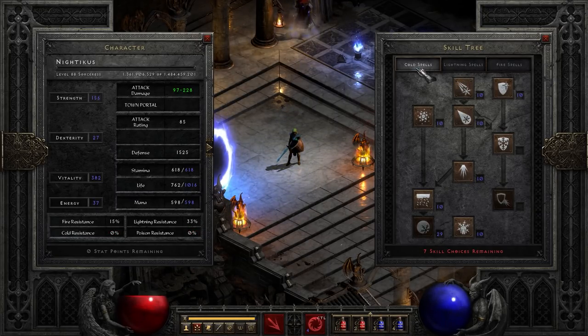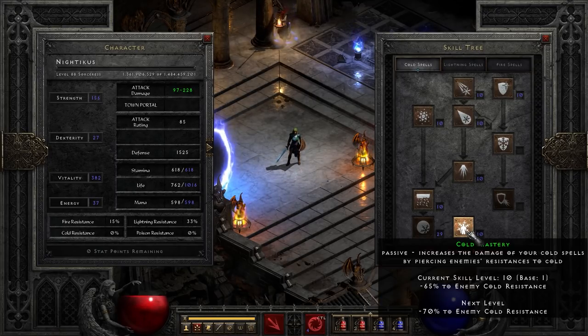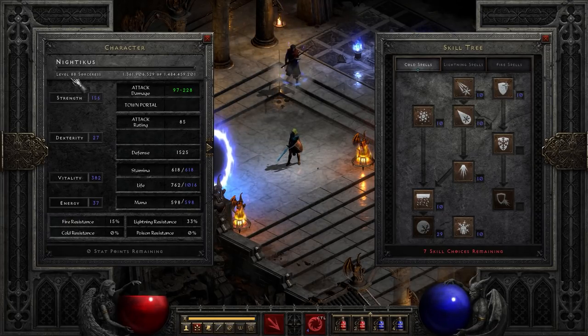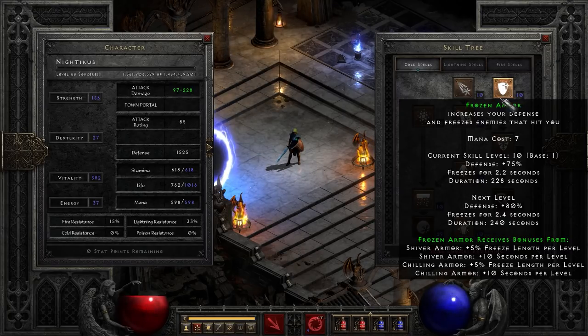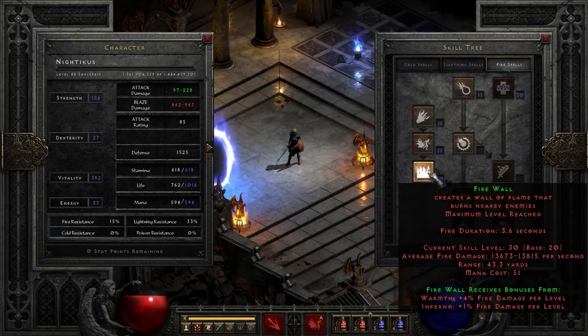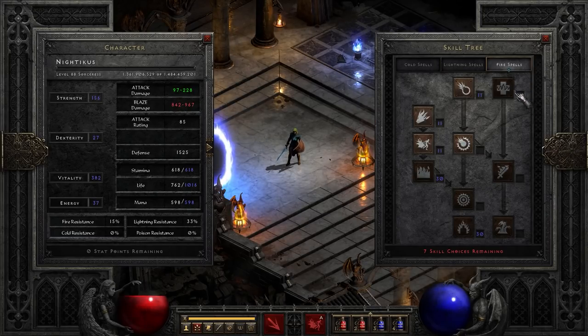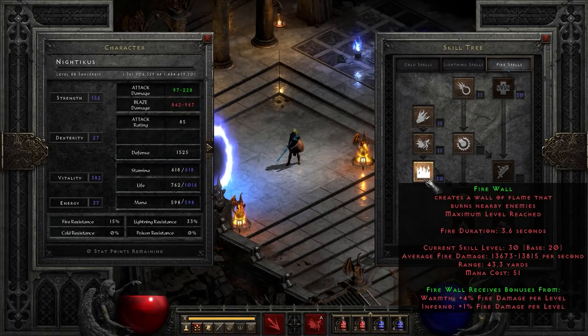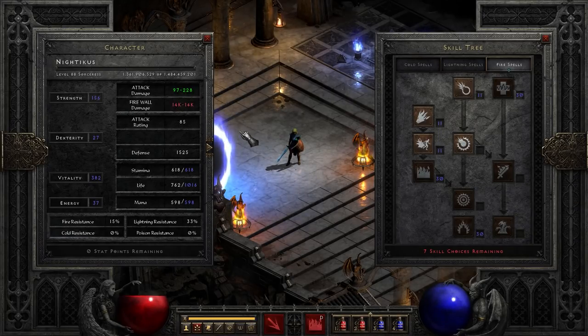Here's how the skill tree looks: we've got 20 points into Frozen Orb and one point into Cold Mastery. I've got seven additional skill points remaining at level 88, so this build is basically good by level 81-82 — you can even do it at level 70-75 and it would be pretty viable. We've got one point into Frozen Armor, which is handy. We've got 20 points into Warmth because Warmth has a synergy with Firewall, our main damage spell. We of course have 20 points into Firewall.